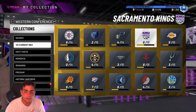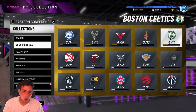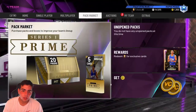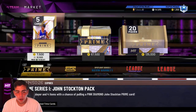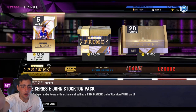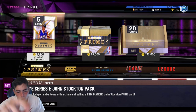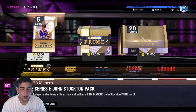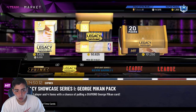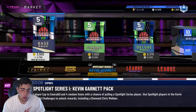My method is: I go in the auction and get as much MT as I can. When packs are coming out, or when any of these expire, that means new content is dropping. When new content drops, a market crash happens, and that's when you pick up your players. That's what I did.